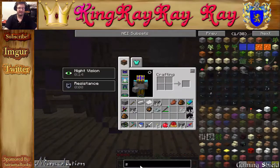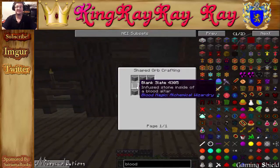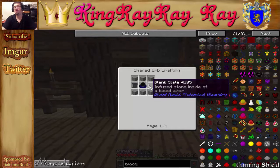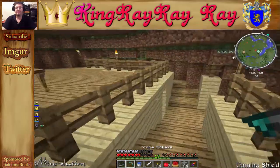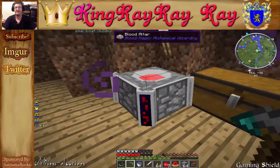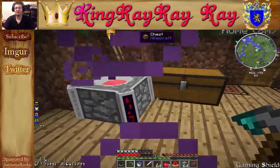We have to make blank slates. It takes a thousand life essence per blank slate. We're going to need one, two, three, four, five, six, seven, eight — sixteen blank slates total — which makes eight blood runes. We'll also have to place this in another area or just break the floor underneath us.